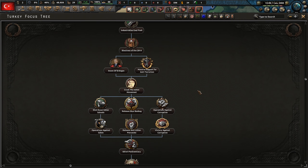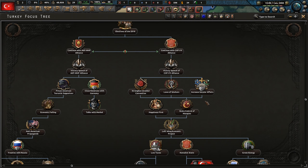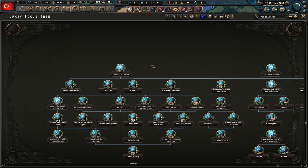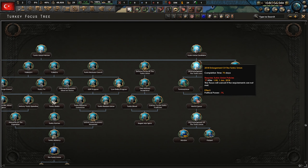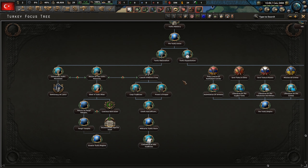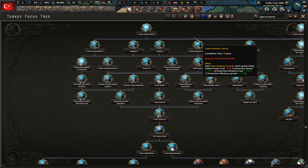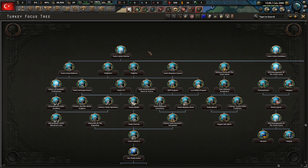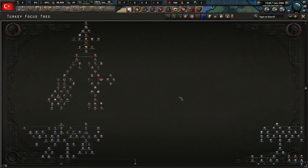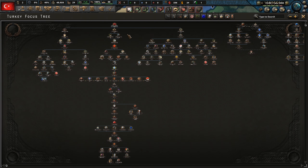I'll try to go after Greece — it just depends if they stay in NATO. I am using alternative focuses, so hopefully we have a wacky and wild HOI4 campaign. There's so much stuff in this tech tree that we're not going to get all of, but we'll do a decent chunk. We definitely want to go into the Balkans and bring it back under Turkic Ottoman control.